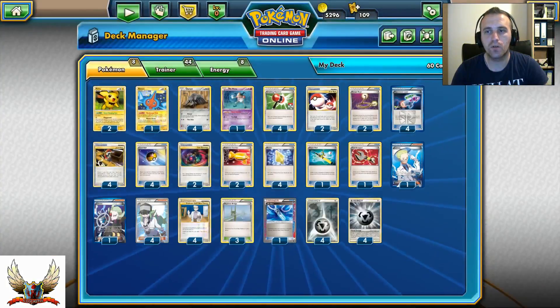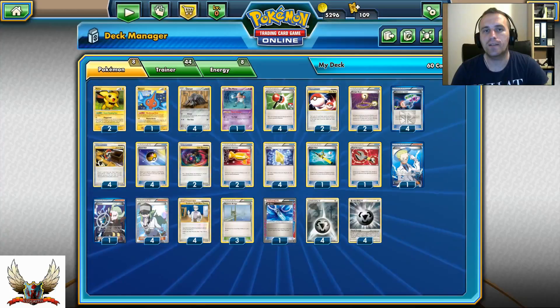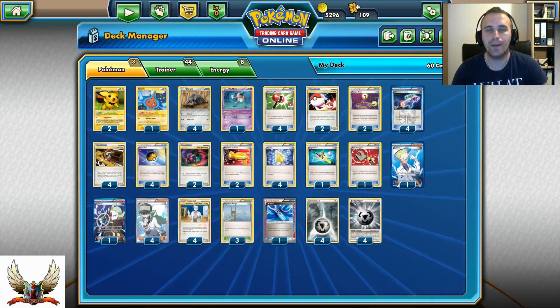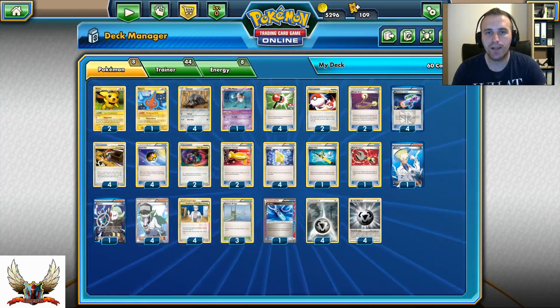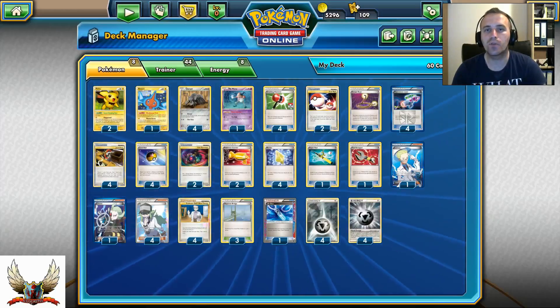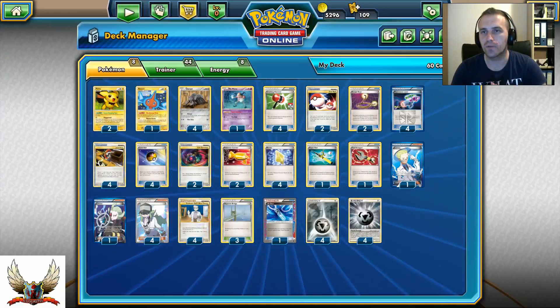Durant is a very strong deck for the Legacy format. If you play Legacy casually with friends or competitively, my advice is to run Durant and surprise them — it's just way too good. In my opinion it can win against any kind of deck if you get lucky, and if you can get Life Dew early and chain Junk Arm for more Life Dews while keeping 4 Durants in play and using Revive, your opponent doesn't have a big chance.